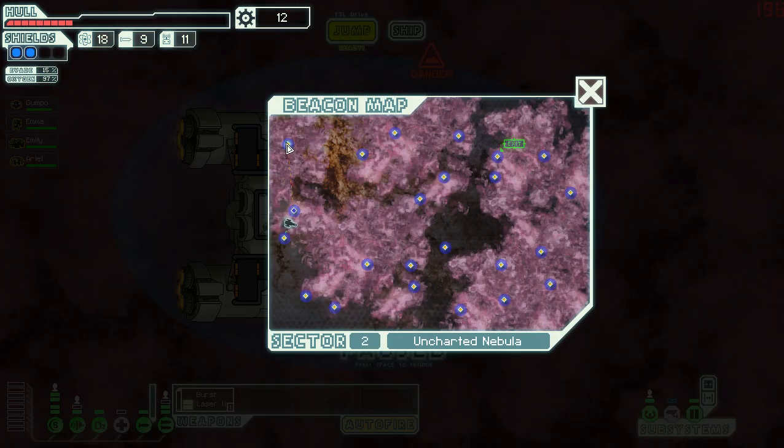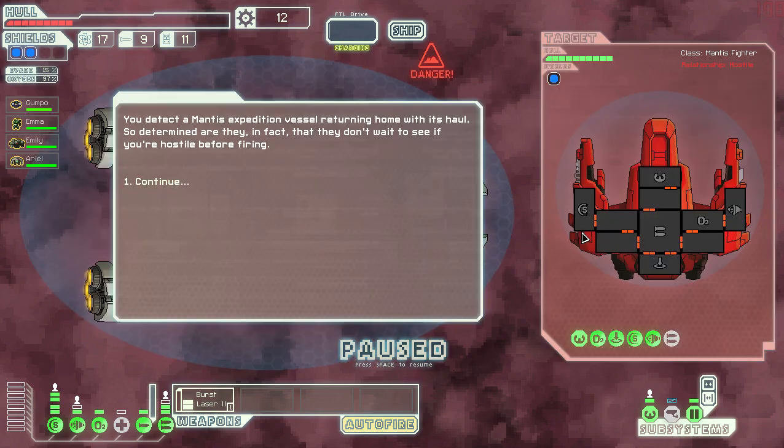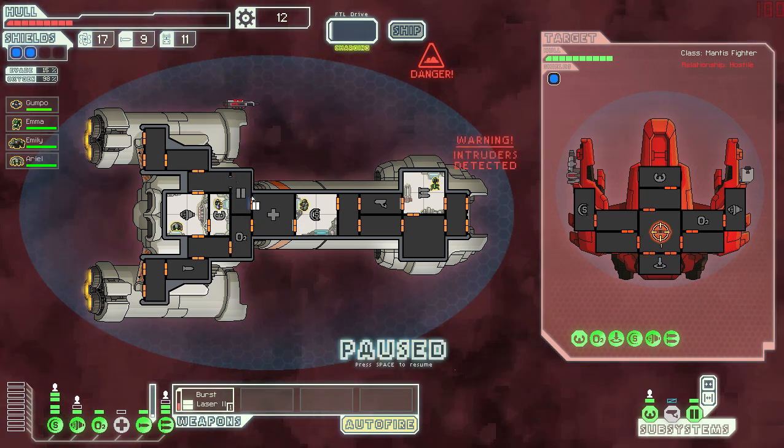In the Nebula sector, I'm going to go through the southern part. We encounter a Mantis ship — they're going to teleport over. I keep wanting to focus on the teleportation system to stop them from bringing their guys back, but I'm going to stick with the standard approach and deal with them when they land. They go for the med bay again — that seems to be their favorite target.